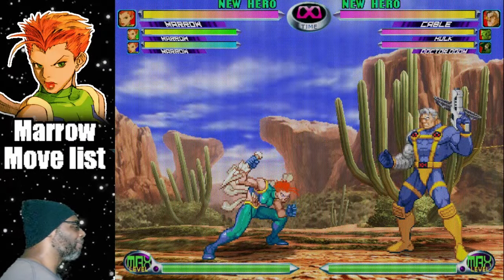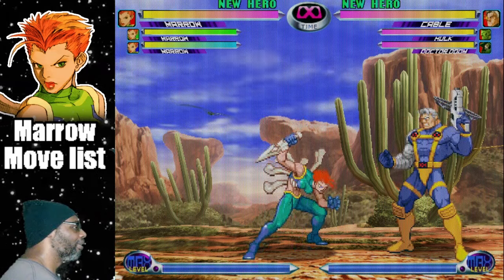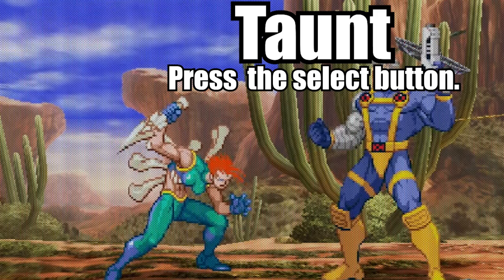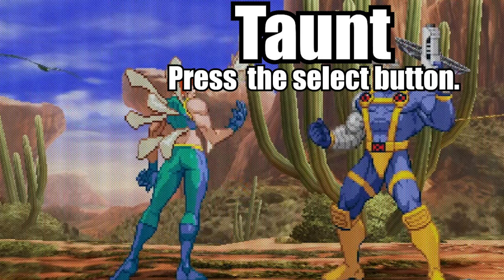You can do Marrow's Taunt by pressing the select button. Alternatively, hold the Light Kick then press Start if you're playing the Dreamcast version.